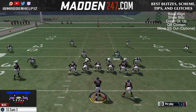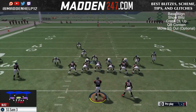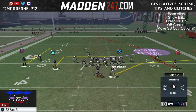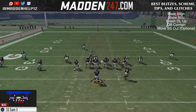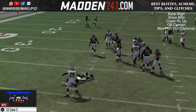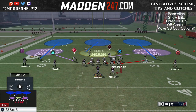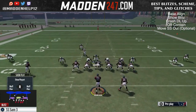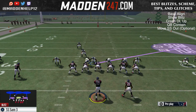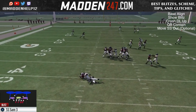To make this even better — because sometimes if they slide protect, what will happen is that tight end or the running back will actually pick up the blitzer. So what I recommend is move the safety out just a little bit until his blitz angle changes. You're going to see that we're going to get easy untouched pressure with a blocked running back or tight end every single time.